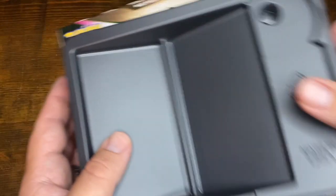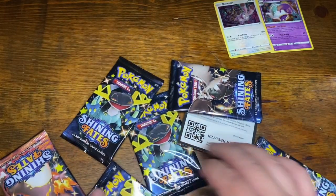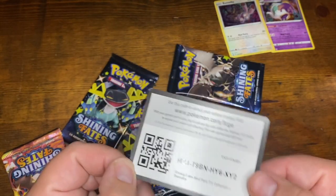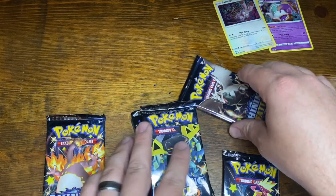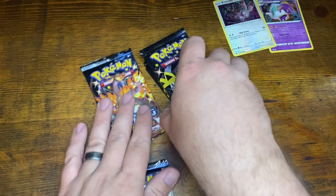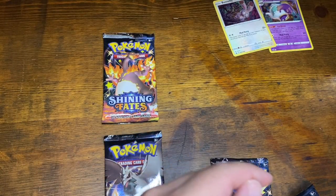Oh, there's my code card — I don't remember seeing that in the first box. Huh, one of those boxes did not come with a code card, and one did. We've got one Charizard pack, we've got three of these. We'll start with the ones we've got three of. Oh, there it is — it was just stuck to the back. So there's your other code card. I thought that was a little weird.